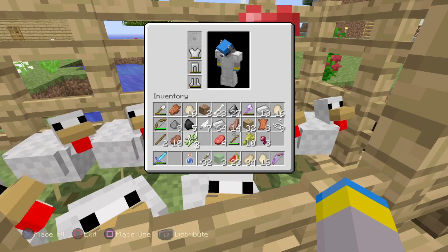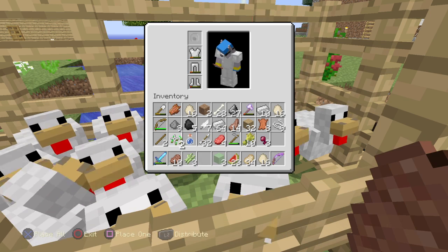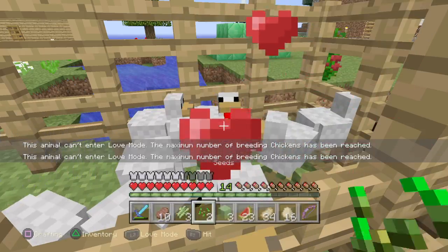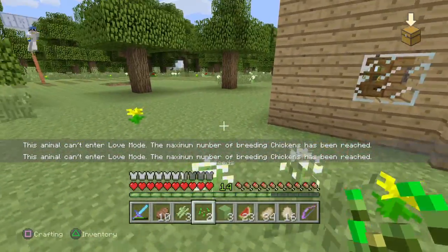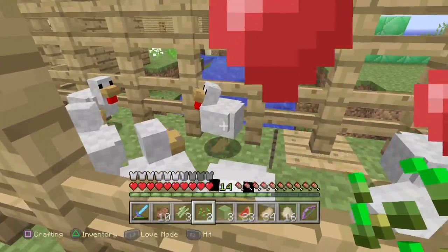Once you do that, go back to your inventory and move stuff around, and in a couple of seconds you will get your two seeds back. I am not joking — I will do this again for you.